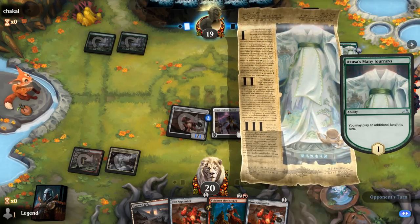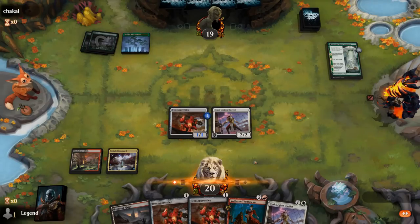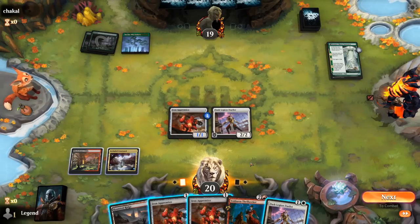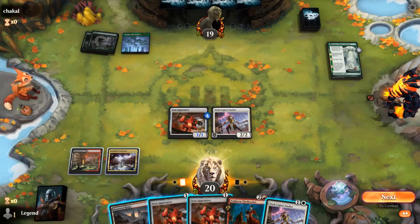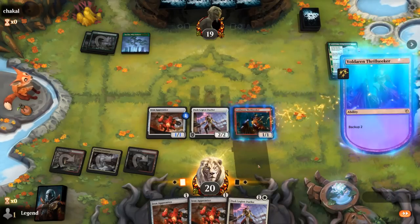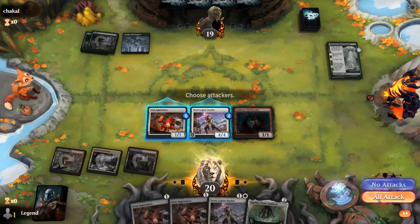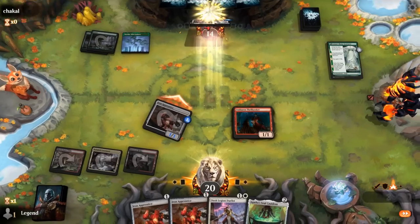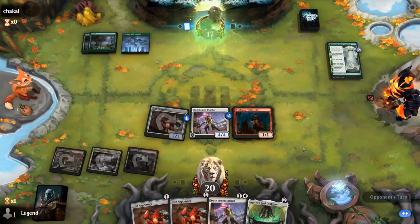Opponent is ramping with Mana Journey. Drew another Duelist. Don't have a fourth land yet to guarantee Thrillseeker plus sacrifice next turn, so we just play it on Duelist. And there's our Cauldron — perfect. So now we could play Cauldron, sac Thrillseeker, and then activate Cauldron if we wanted to.